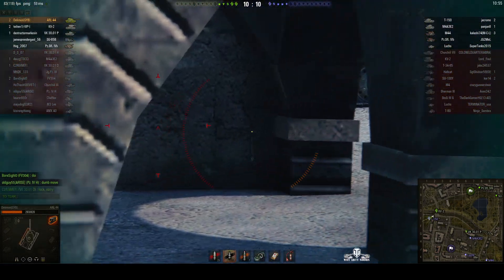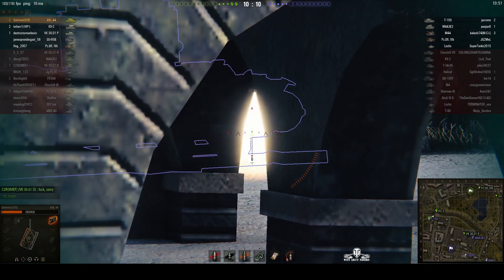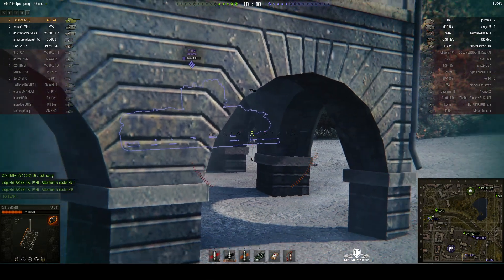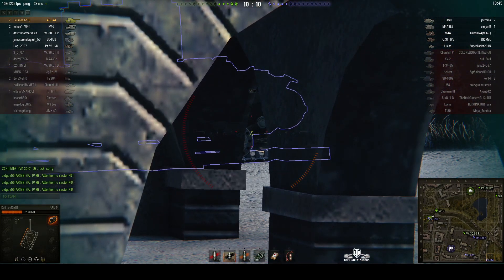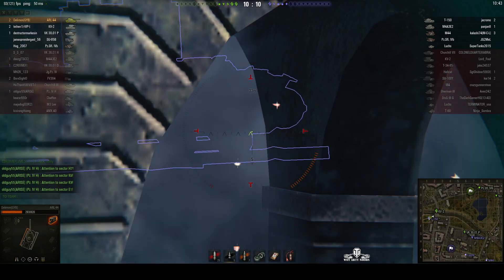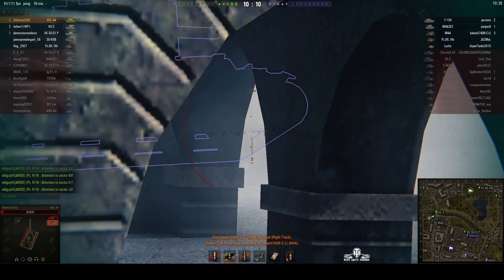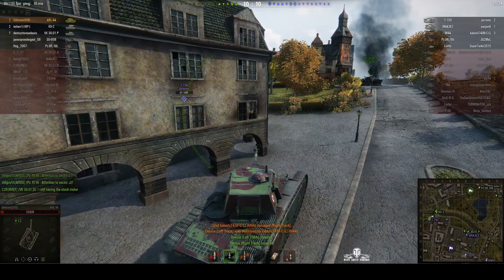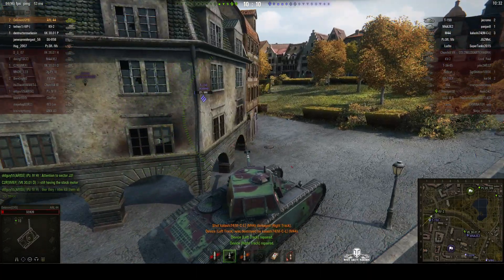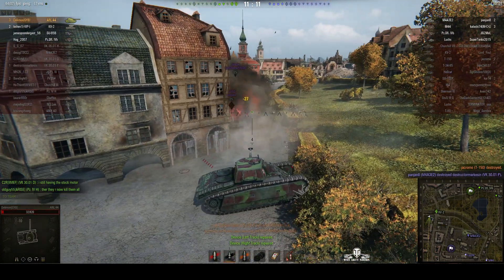The T-150 took a round from RT. Can we get a shot through the gap? He's actually hitting the hitbox, so if he carries on doing this he can wreck the guy without coming into sight. That didn't work though — he took more damage from an M44. Goes around the corner to finish off the T-150 — yes, got him.